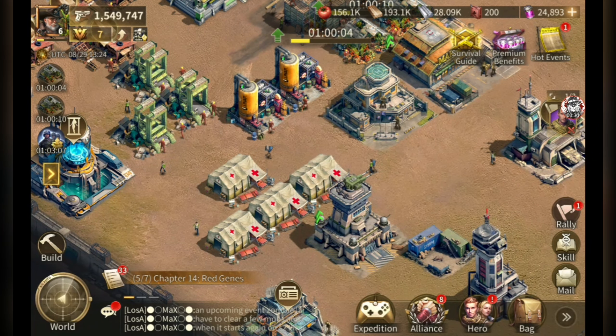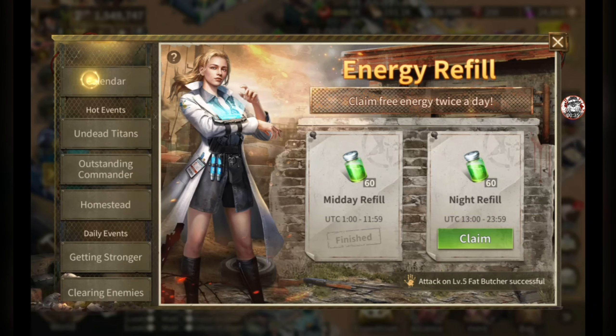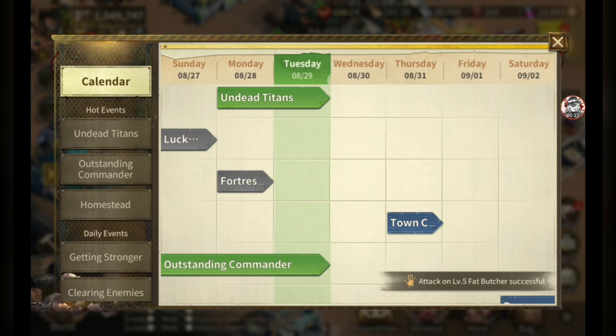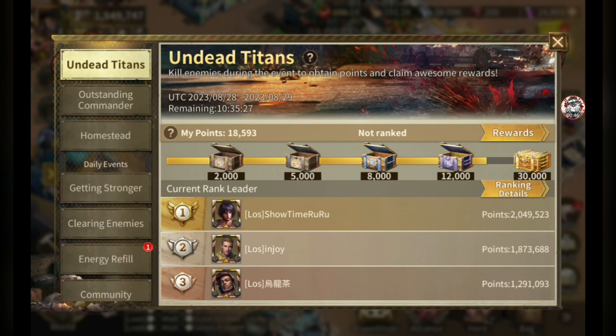To find the kill event, go to the very top right and go to Hot Events. Always check the calendar to see what events are running. The kill event is called Undead Titans — it's at the very top. Click that, hit Go, and this will show you the rewards and everything for the event.